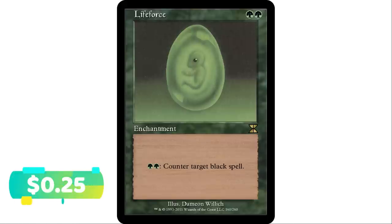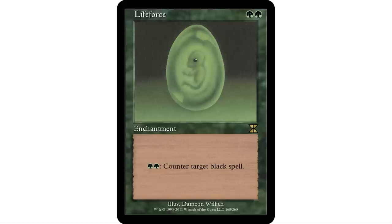Next up, Life Force — green and a green enchantment. Pay green and a green to counter target black spell. This is obviously the antithesis of Death Grip. If you're in a playgroup where your opponents like to play black a lot, this could be a great way to hose them.